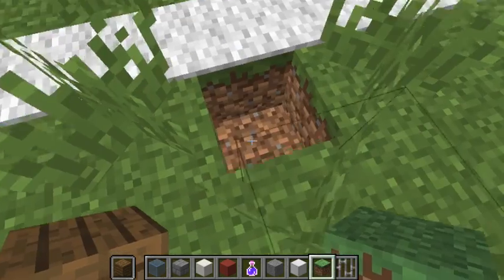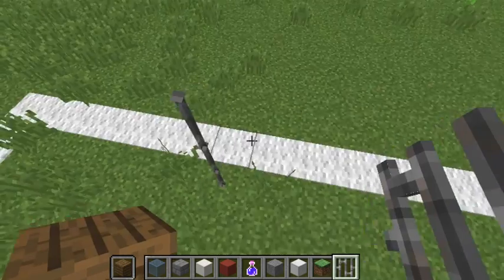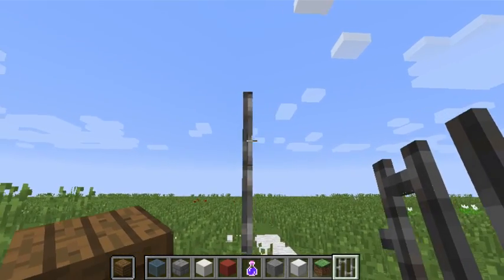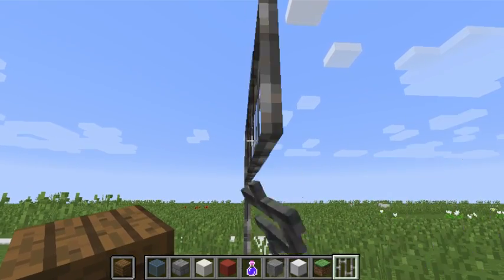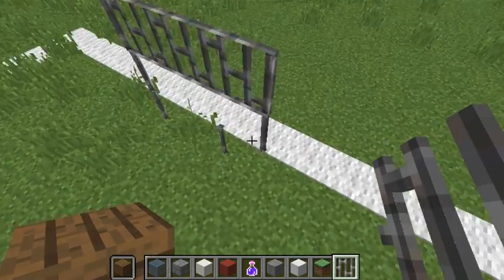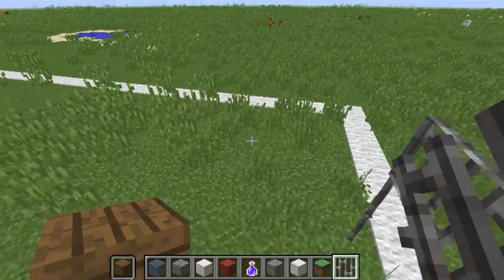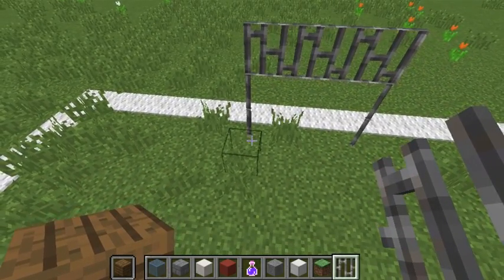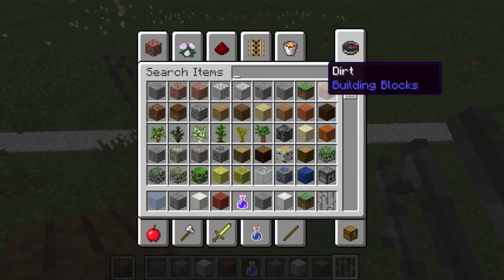Let's put that grass here and then build it up - about three or four blocks. One, two, three, four. And we're going to go one, two, three - there we go. There's our first net. Okay, that does not look like a soccer net. How do you build a soccer net? You put cobwebs behind and fences.